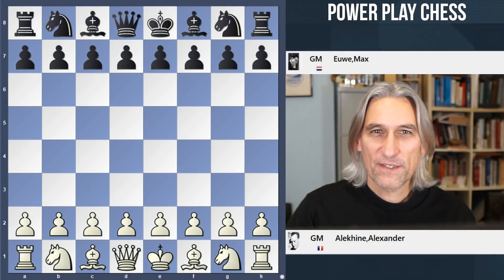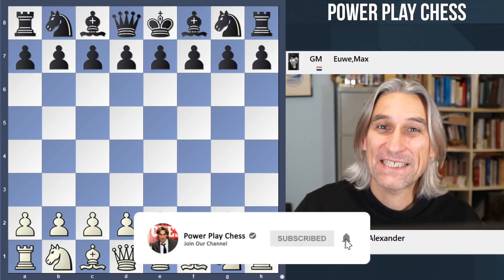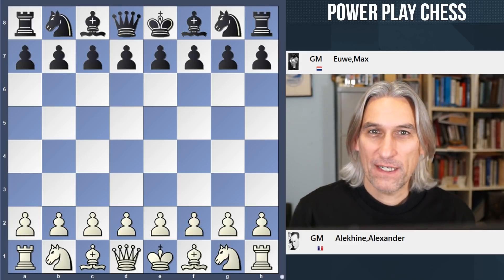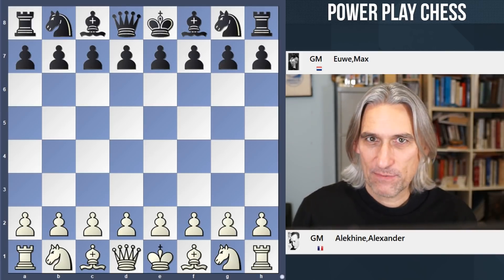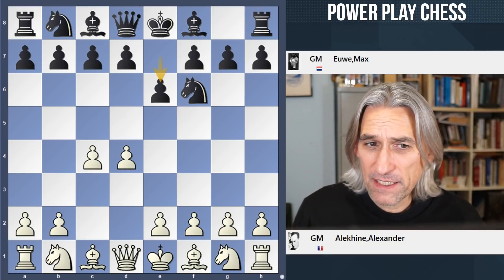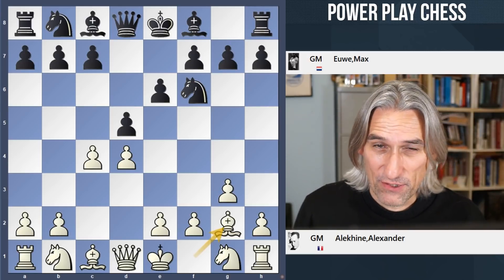I'm continuing my series on World Championship Blunders. This time it's Alexander Alekhine against Max Euwe from their 1937 match. We've already seen a game from their 1935 match, but 1937 was when Alekhine struck back and regained the world title.